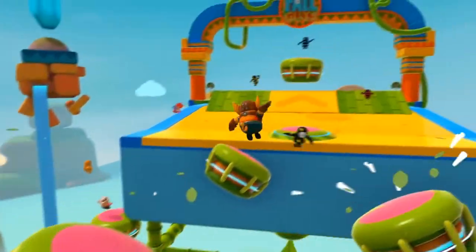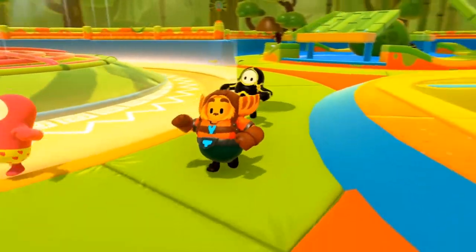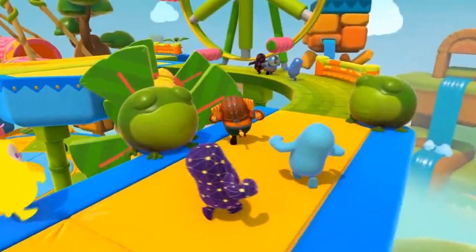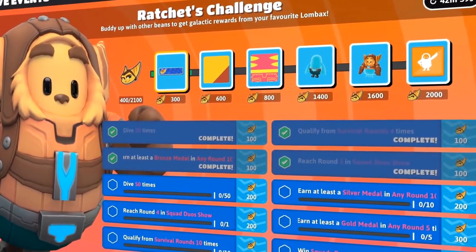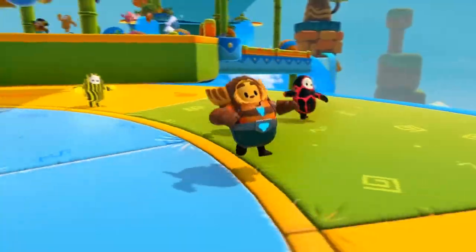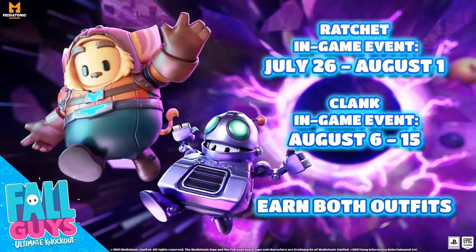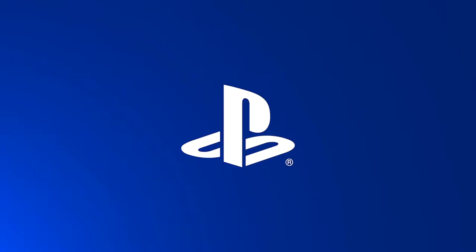A lot of these challenges, via the trailer, look pretty easy to do — like 30 dives and get a bronze medal at any round one game. Everything doesn't look too crazy. There is one that says win Squad Duos, which might be the hardest to do. But again, each challenge does earn you points, and depending on how many points you earn, you are able to rank up in this little mini fame path or battle path in order to get the Ratchet skin.